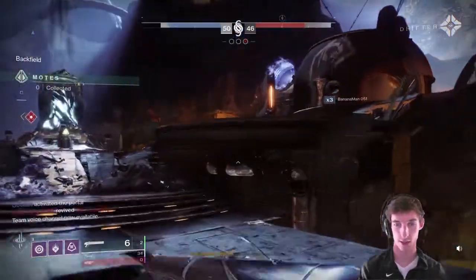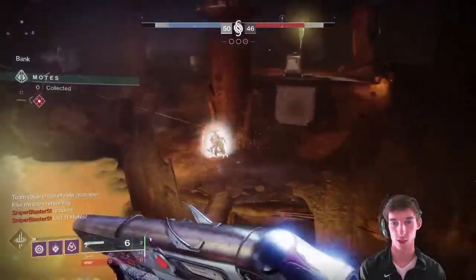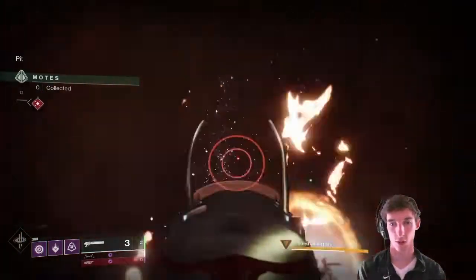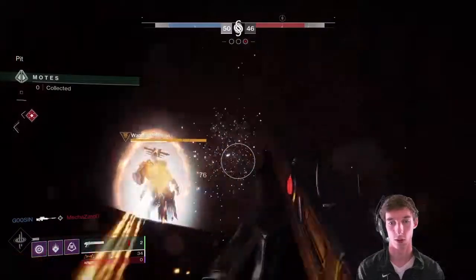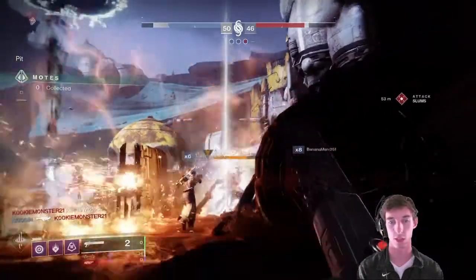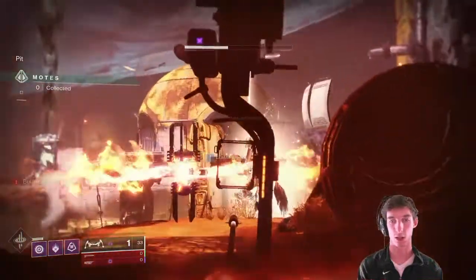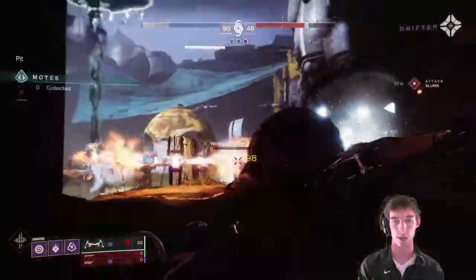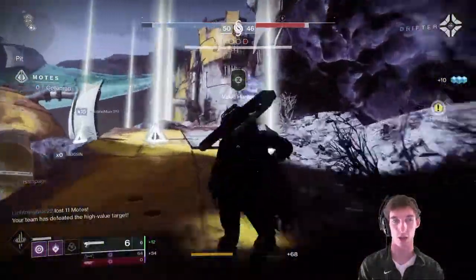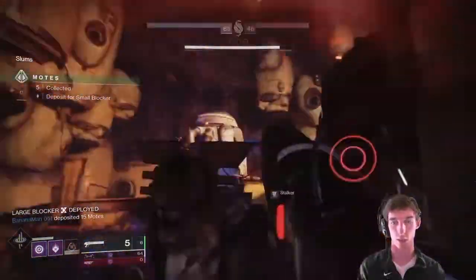Alright guys, so it turns out we actually got into a game that is already going — not ideal, but we're going to make it work. That didn't do a whole lot — this guy also has a massive energy shield and I'm using a kinetic, so that's not ideal by any means. Good start — and we're out of ammo for it too, so it does take special ammo despite it being a kinetic weapon, just because it's a shotgun. I think all the shotguns take special ammo, minus some of the exotic ones in the heavy slot.